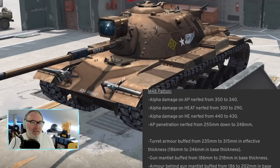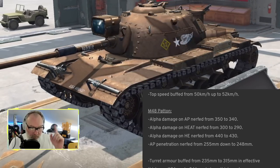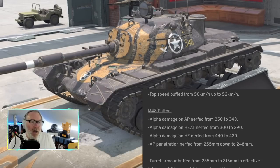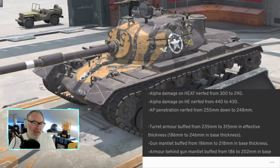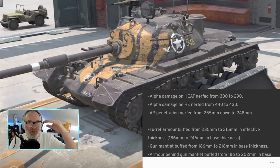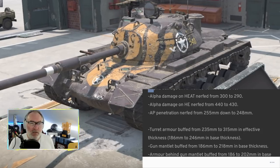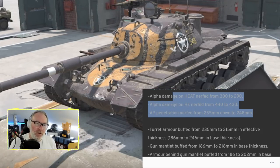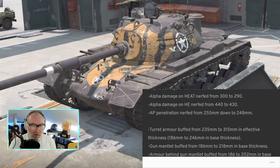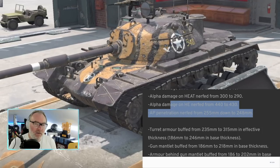M60 top speed buffed from 50 to 52. The M48 Patton — this is where the magic starts. Guides Blitz lists nerfs at the top and buffs below. M48 alpha damage nerfed from 350 to 340, alpha damage on HE nerfed, and AP penetration changed from 255 to 248 — that's a really bad one. There's a lot of armor out there and losing 7 millimeters of penetration at Tier 10 isn't great.